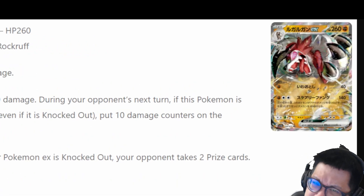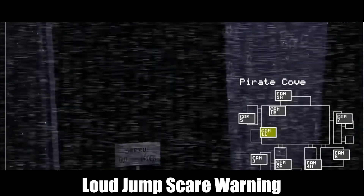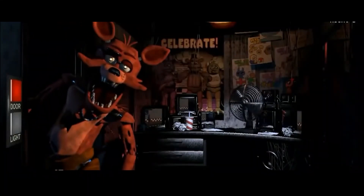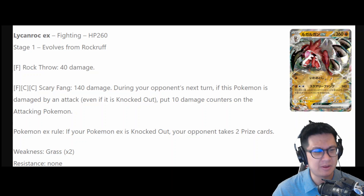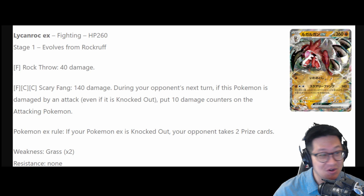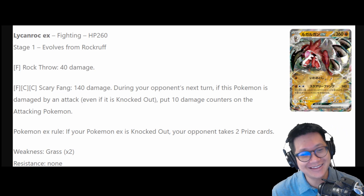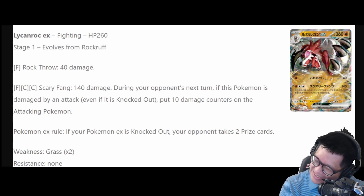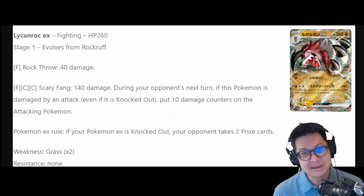Lycanroc EX. The base Lycanroc is pretty much a 2-hitter. It has a good amount of HP, it's an EX, so no Choice Belt will work on it. Scary Fang does 140 damage, and if the opponent attacks it, you put 10 damage counters on the enemy. Which means depending on what damage bonus you're using, this could be very bad. Scary Fang needs 40 extra damage to take that 1-shot KO.